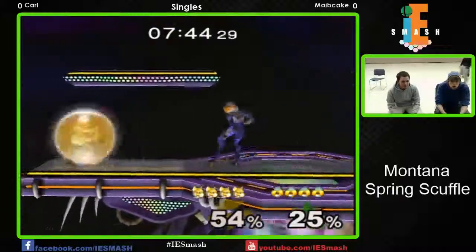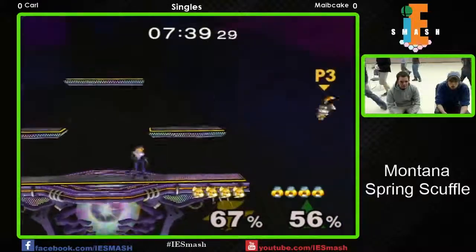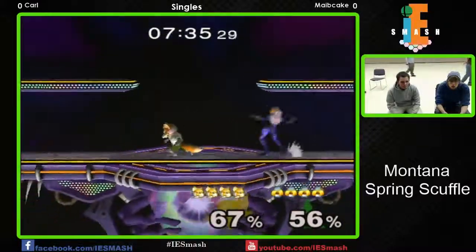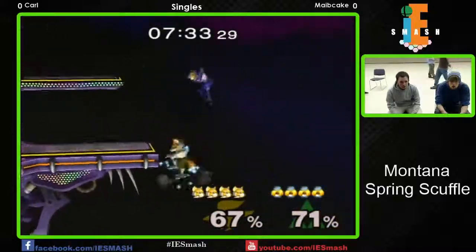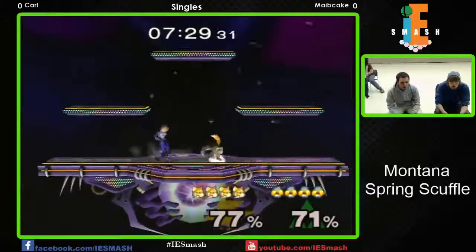We got some good offense starting from the Sheik. Maybe Cake doing some solid work there, although a back air from Fox is gonna stop that momentum. A good illusion off the side of the stage gets shielded though. I was kind of hoping maybe he tried to go for a nair. Kind of a short option — oh, he goes to the shine, so we got some guys going for early gimps.